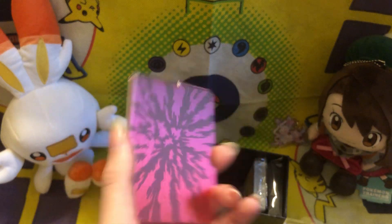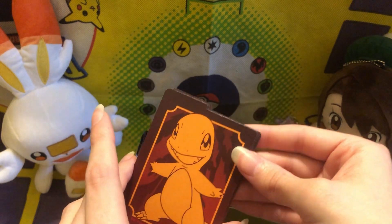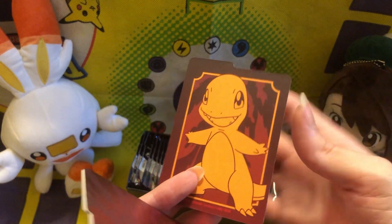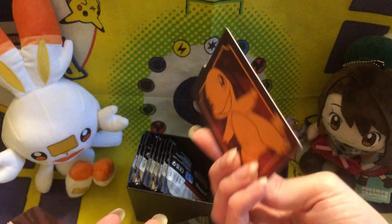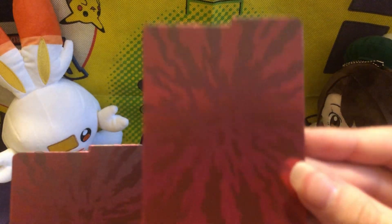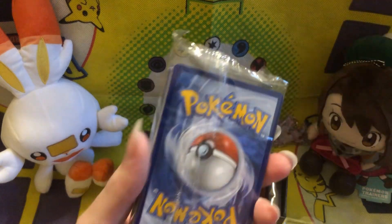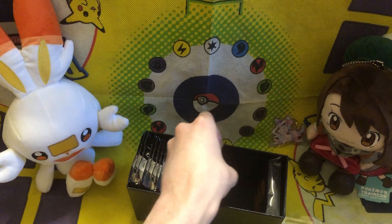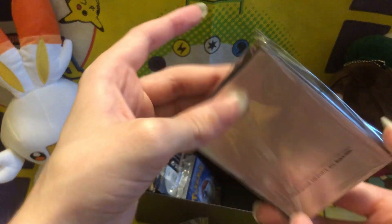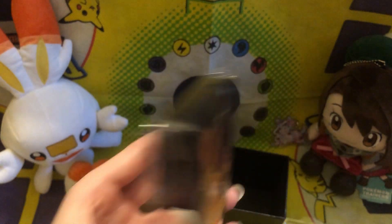Oh, these card backs are nice. Usually the card backs is like the same picture but shrunk or just something, but this just has a cool background effect. That looks nice, that's beautiful. We got some energy cards — minus the fairy, of course, because I doubt they're ever bringing that back, though I can dream. And we got the sleeves, very cool. If I get enough Charizards, I will make a Charizard deck. Will it be good? Probably not.